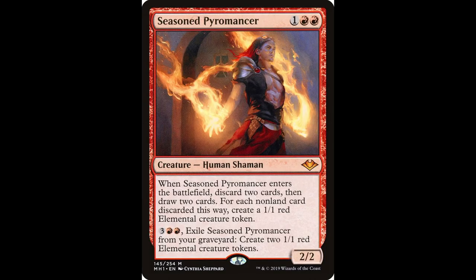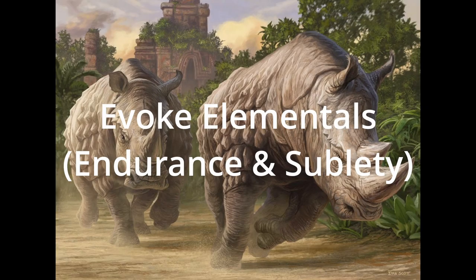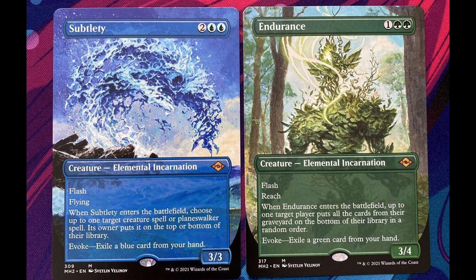Seasoned Pyromancer is a good choice in a more controlled or grindy meta where games go longer and you use all your resources. It's the only card we have that draws us cards to help refill an empty hand, and its second ability can help stall the game by providing chump blockers. The Evoke Elementals see some main deck play depending on how volatile the meta is. If Murktide or other graveyard decks are being heavily played, adding some Endurance to your main can hedge against them. Subtlety shines best against heavy Control, Amulet, and Tron metas, but overall it's sort of medium.